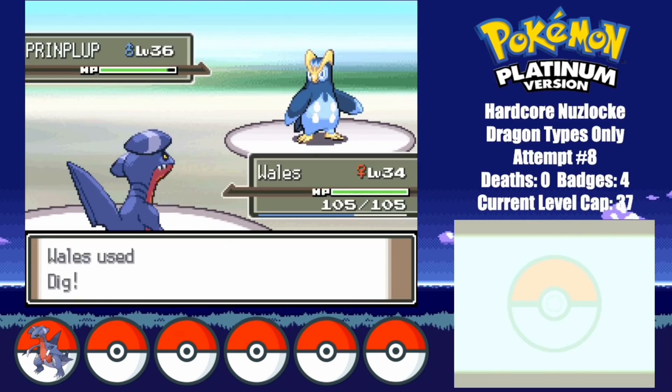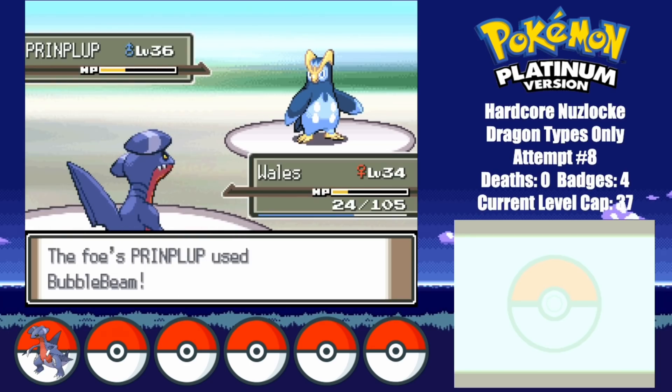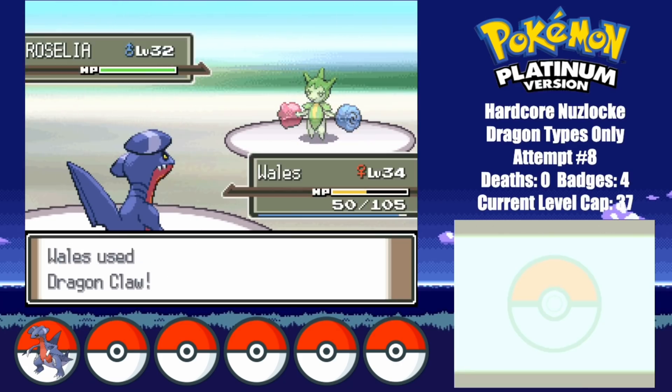Prinplup actually does an amazing job at tanking Whales' Digs, but after a couple back and forths, his time in this battle is over too. Roselia once again ends up being a pushover, as he goes down to a crit Dragon Claw.